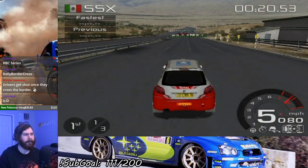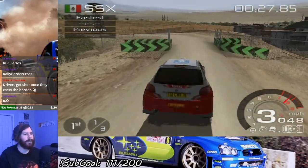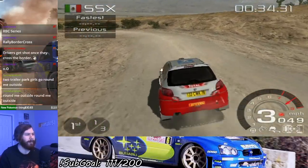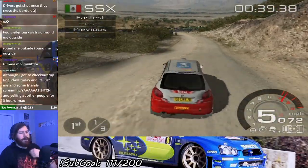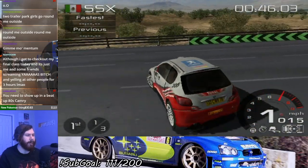Around the outside — momentum! Eat your heart out. Around the border cross — well, this track is on the US-Mexico border, so yes. The steering assist feels like it's helping at least slightly, and then I go and understeer like a moron. One lap down, I have the lead — because I didn't get punted this time.